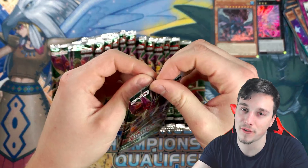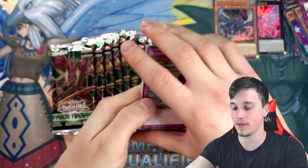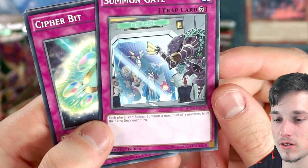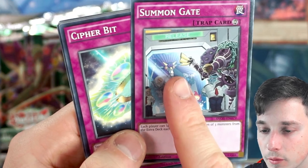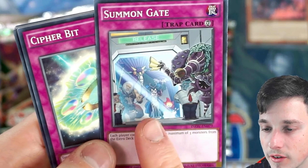It's a foil every pack. Unfortunately, past Dimension of Chaos it started to become a foil every single pack. Summon Gate — is that Relinquished there? That's Thousand Eyes Restrict and Summon Gate, okay, that's pretty interesting. Let's see if we recognize any other monsters. Goyo Guardian. That's one of those number cards, I think. Help me out in the comments section — do we recognize any more of those?